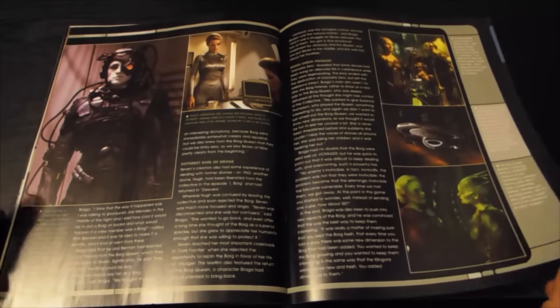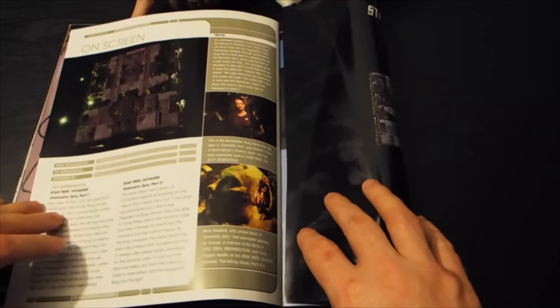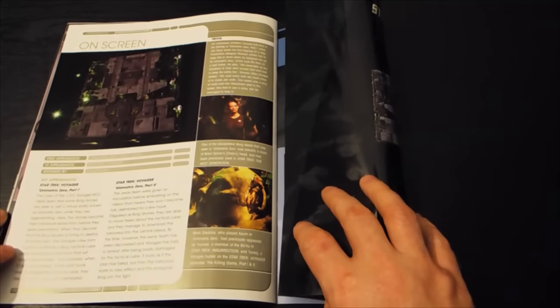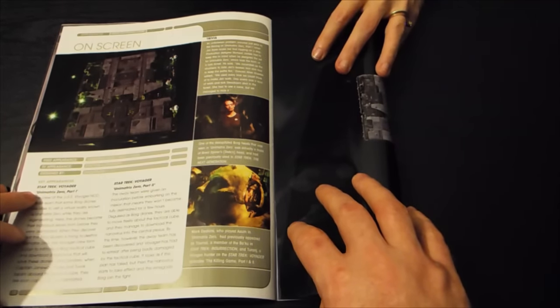Classic images from the Star Trek universe. Hugh — yes, Hugh, not Khoo. And on screen: Star Trek Voyager, Unimatrix Zero, Part 1.